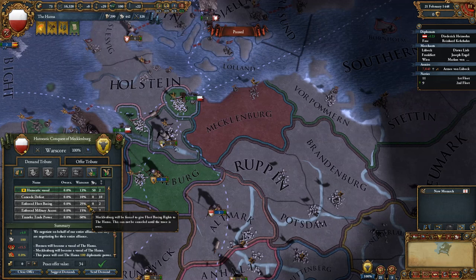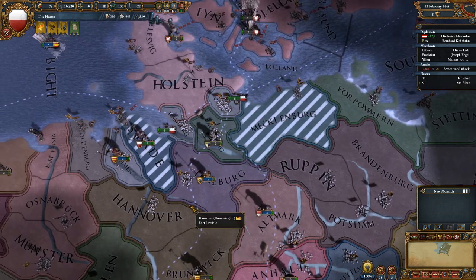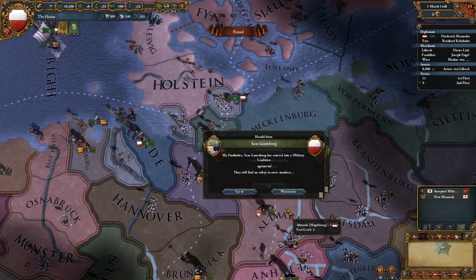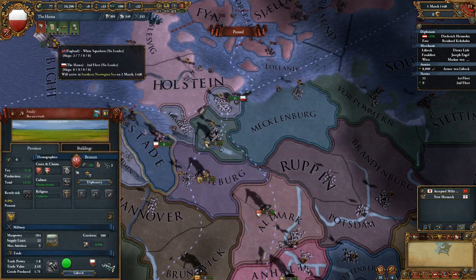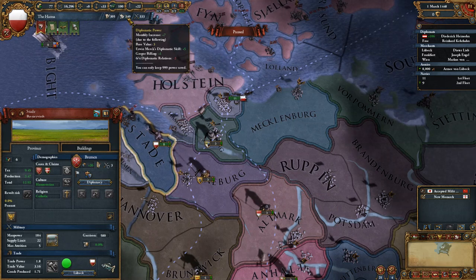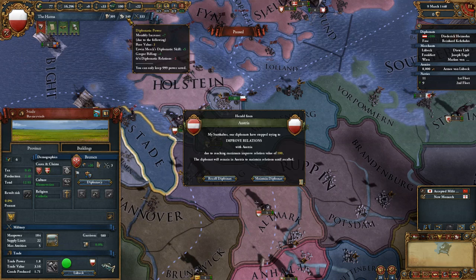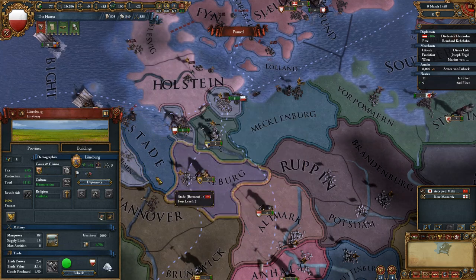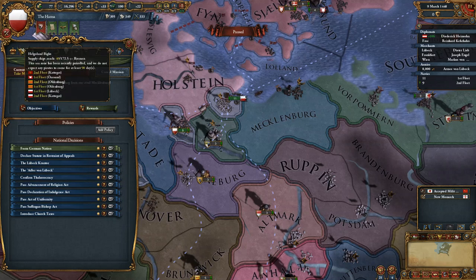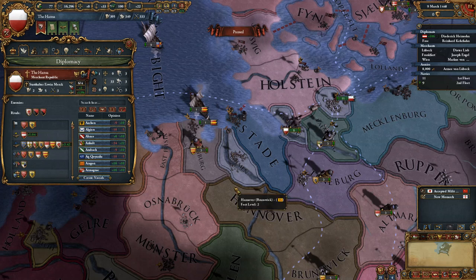That'll of course be cheaper and overall just better, so do that and it'll effectively make their territories somewhat ours. Unfortunately, that's going to cost us a few points in diplomatic relations, due to the fact that we'll have to manage more diplomatic ties than we are capable of managing, so we'll have to deal with that later on, but for now it should be fine.